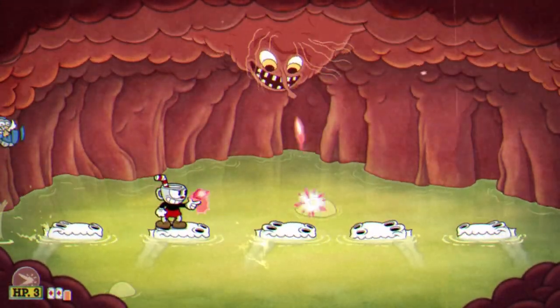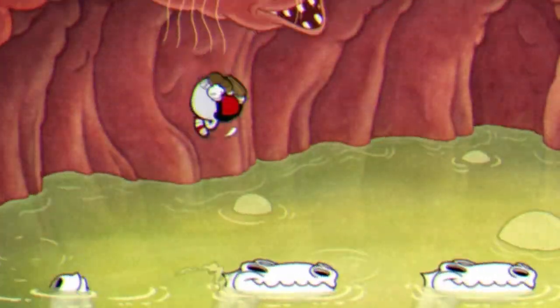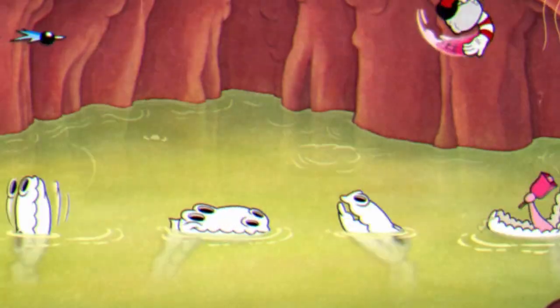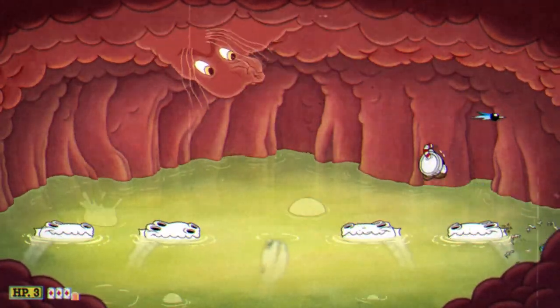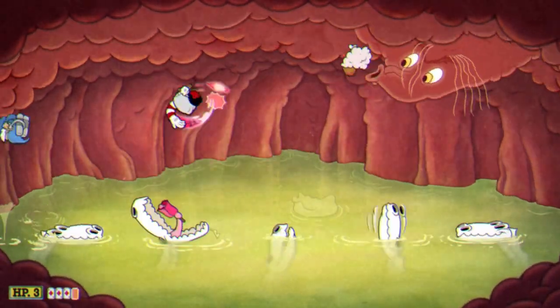For the third phase, I recommend switching to the crack shot because it auto-locks onto the boss. Pay attention to the objects that the boss spits out — any skeleton platform that comes into contact with those objects will disappear into the acid. Parry the pink cowbells; this will restore all the platforms on the map. Don't go too far though, because there are projectiles that can take you by surprise.